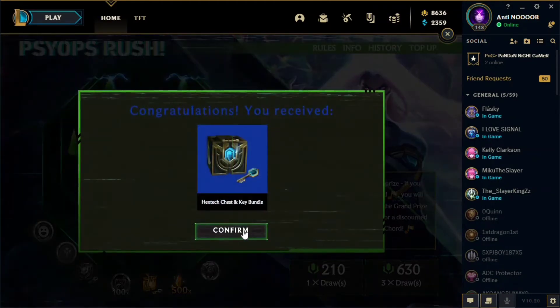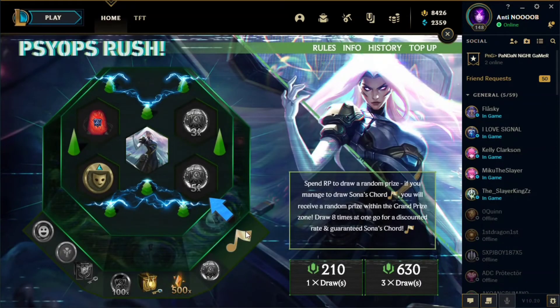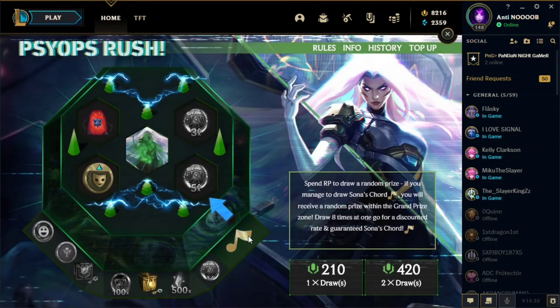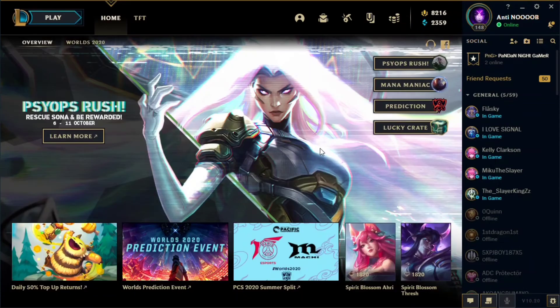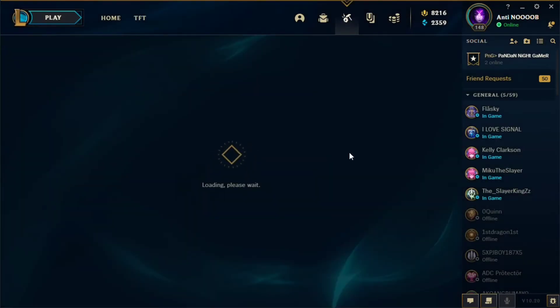The bundle cost is already up to 10. We got orange essence next, and then — nice! We got Psyops Sona right there in just three rounds. I think we had at least 13 or 15 draws total.